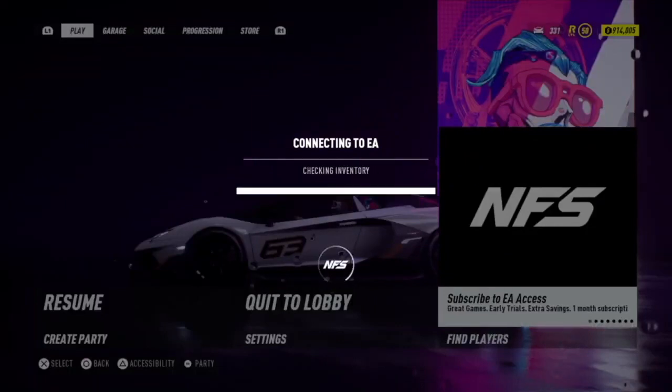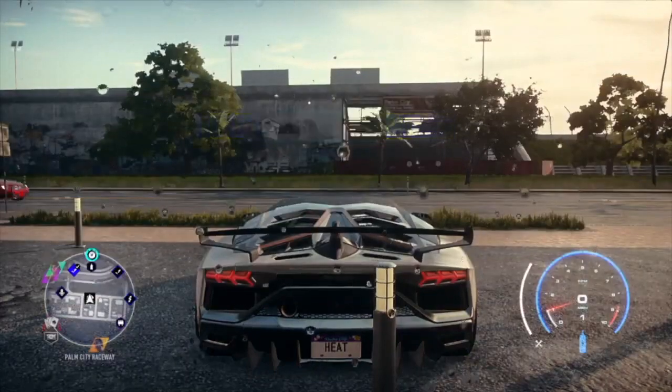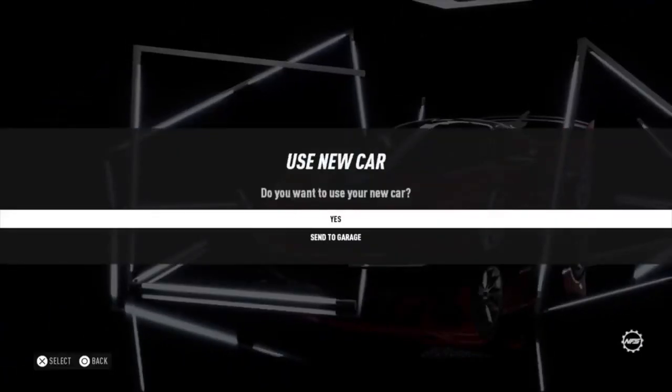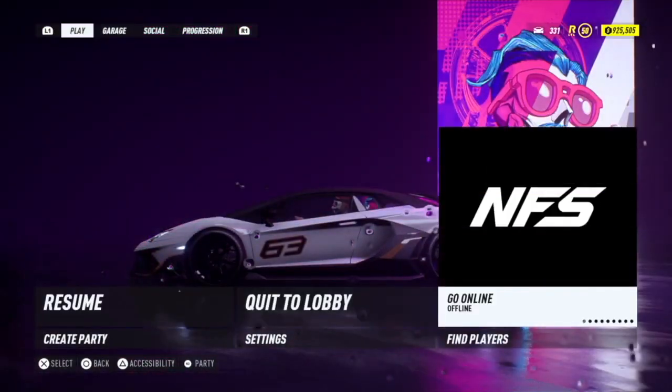Once you've got your money back it's just a repeat. Turn your internet off when connection is lost, go back into the dealership, and purchase the most expensive car you're able to. Once you've bought it, turn your internet on, press Options, connect to the online lobby, and once it syncs up you'll get your money back and still have the car. Just keep repeating.